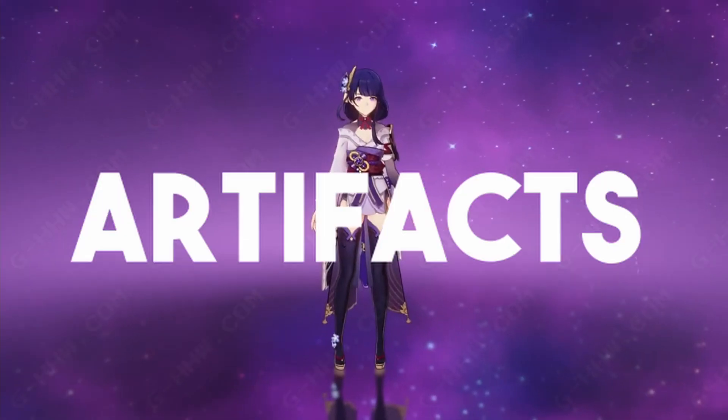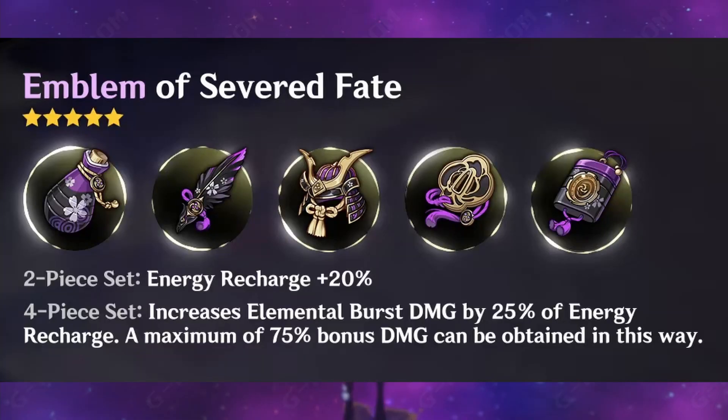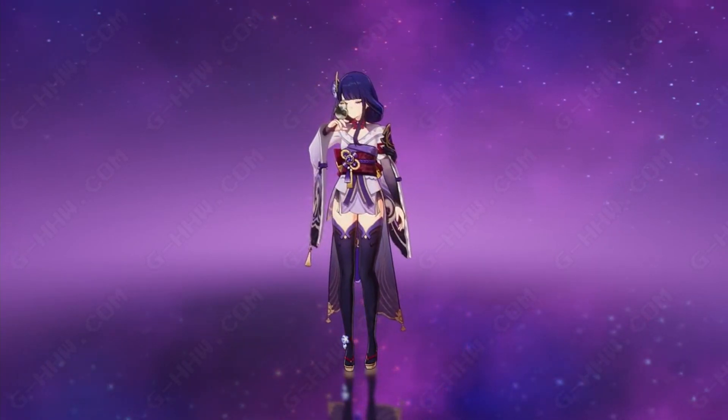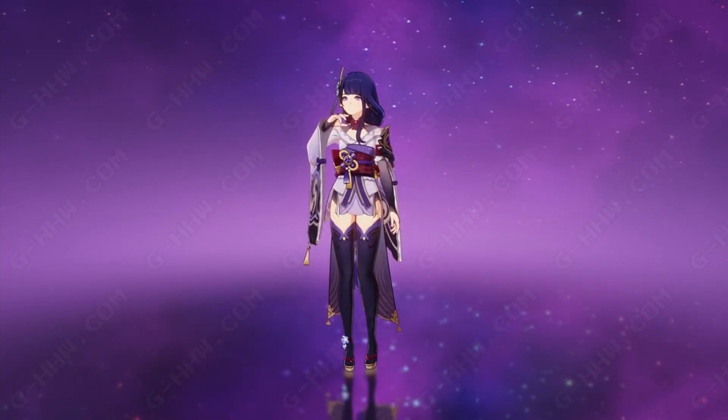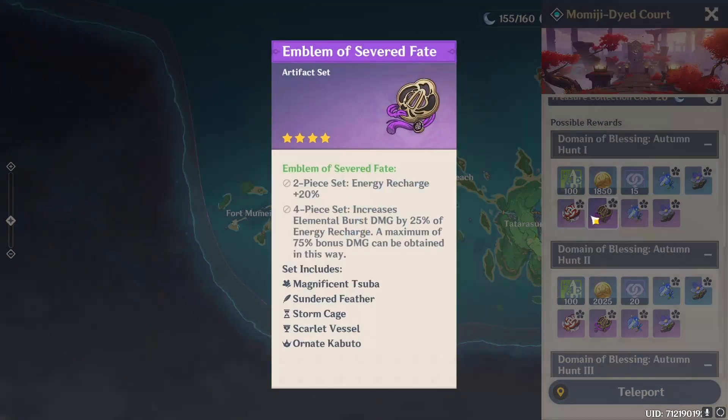Step 4: Artifacts. A really good artifact set for Raiden would be the Emblem of Severed Fate. 2 pieces give a +20% energy recharge, and the 4-piece increases elemental burst damage by 25% of energy recharge, with a maximum of 75% bonus damage obtainable. This would be perfect for Bahl's burst and maximizing the amount of damage she can do overall. You can get this set in the Mummigi Diet Court domain.